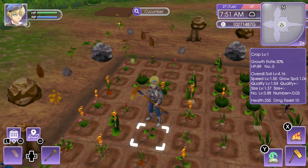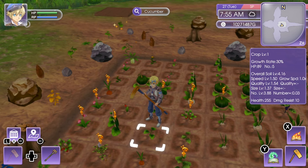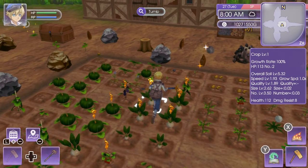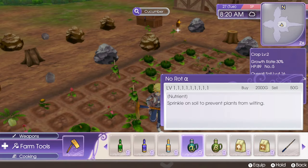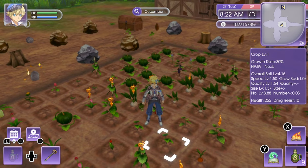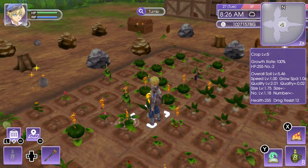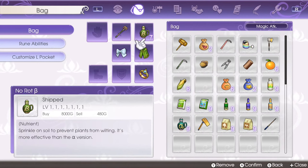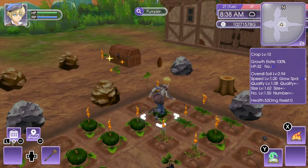We went from 31 to 116 with the four-leaf clover, then corn brought it to 201. The maximum HP for a crop is 255. Even cucumbers that started at 95 can be brought all the way up to 255 using these items. There is also a nutrient called No Rot Alpha and No Rot Beta that reduces wilting chances, but I personally recommend just watering all your crops every day and keeping their HP high.